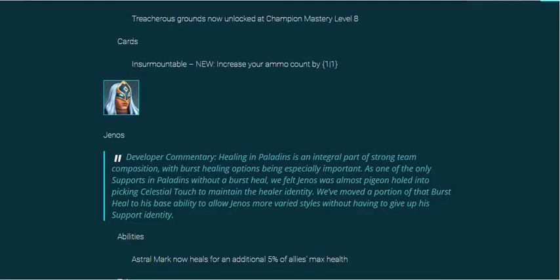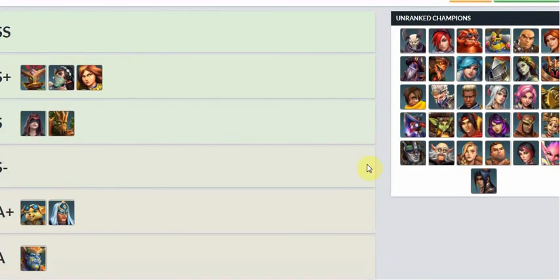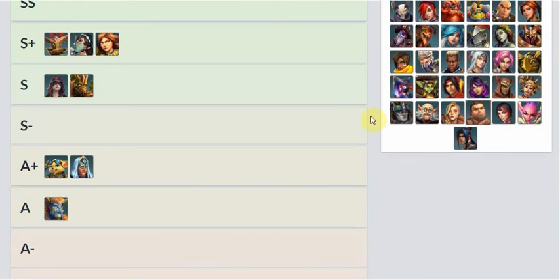They gave him 5% health restoration on his Astral Mark — I don't know why they didn't just give him the full 10% Celestial Touch. 5% is an okay amount for a damage dealer, but for a tank, having 5% extra health really doesn't do much. In casuals, nobody wants to play frontline or healer, and especially with Imani being released, I'm probably going to end up playing Jenos a lot because nobody's going to want to play healer or tank — everybody's going to want to play Imani, Koga, Dredge, and all the new changes.